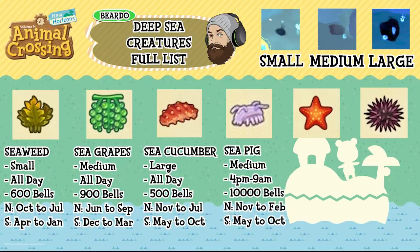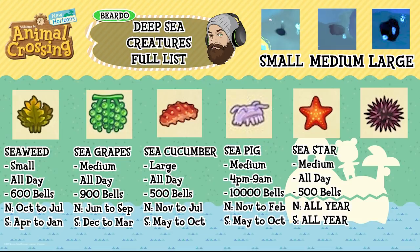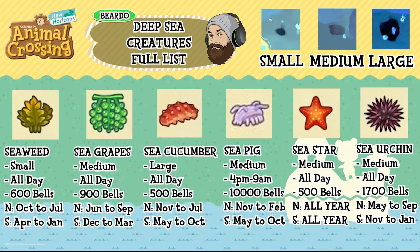Sea pig is a medium shadow, 4pm to 9am, 10,000 bells, north November to February and south May to October. Sea star is a medium shadow, available all day, 500 bells, available all year in both hemispheres. Sea urchin is a medium shadow, available all day, 1,700 bells, north May to September and south November to January.